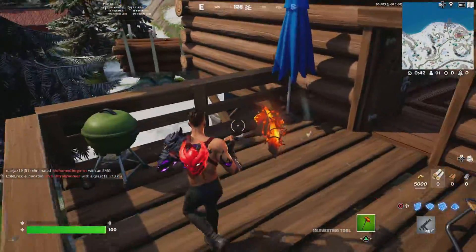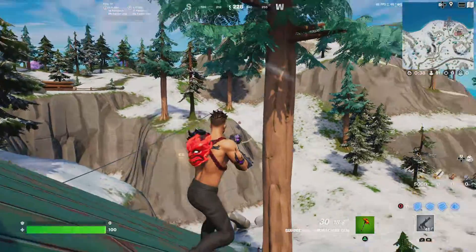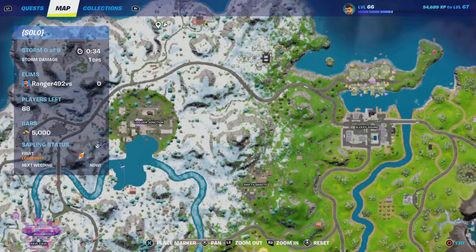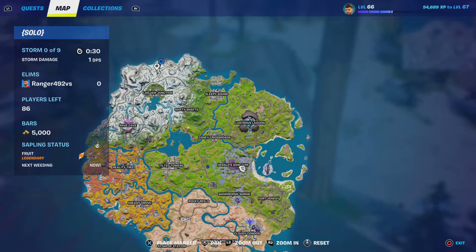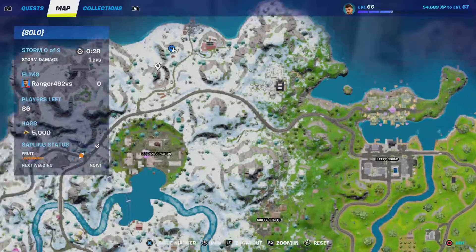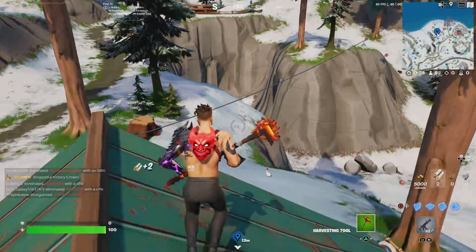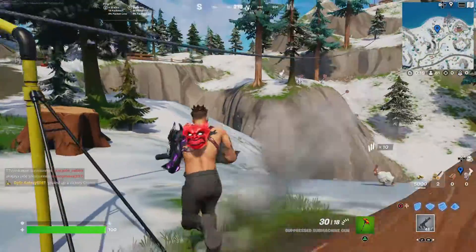What's up guys, welcome back to another video. In today's video I'm gonna be showing you guys how to shoot at those targets while driving on a zipline. Basically what you want to do is you want to land right here on this house. Here it is on the map — it's right there and there's gonna be multiple chests in here. Once you get a gun, what you want to do is you want to go on this zipline right here.